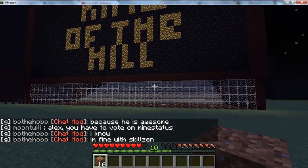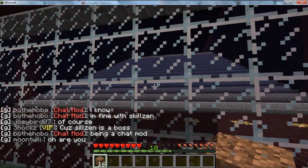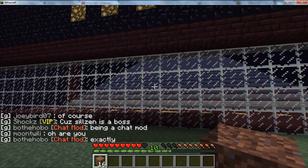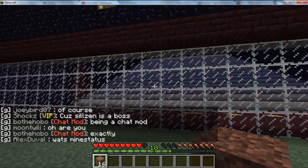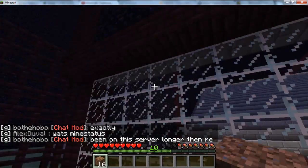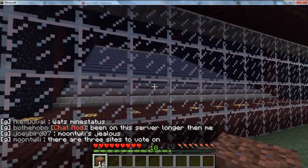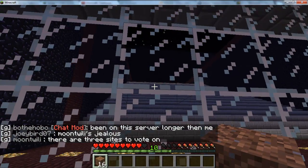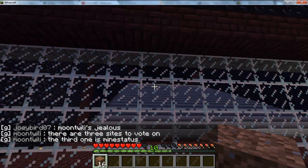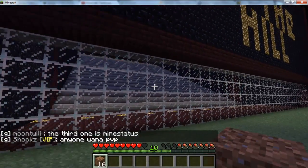We've got King of the Hill for example, and all these events are hosted by mods. You simply ask them when you're on, and quite often they'll just set them up for you — just make sure you don't constantly ask them because they can't host five events at once. Pretty much they use WorldEdit to remove blocks, then the first person at the top wins after a certain amount of time.